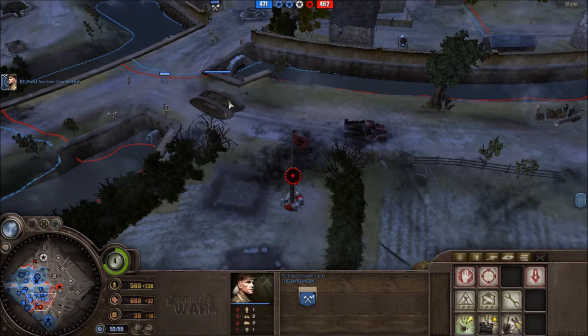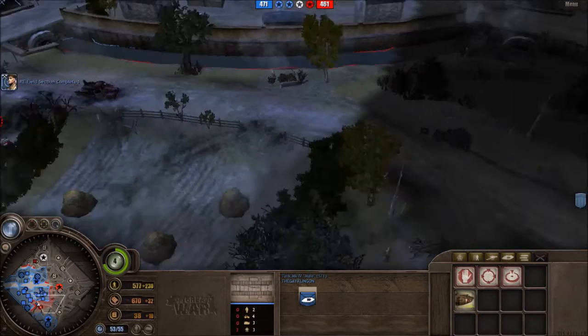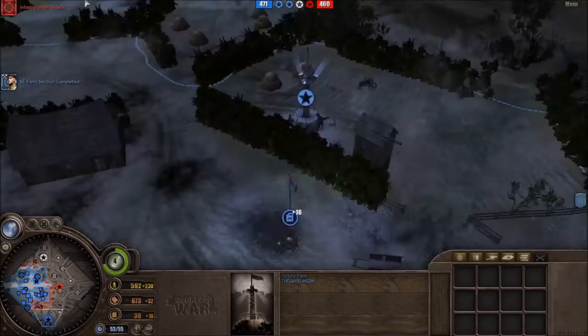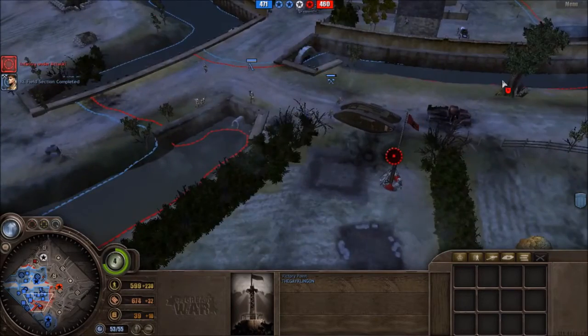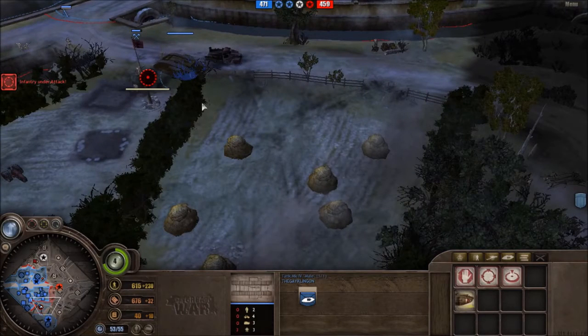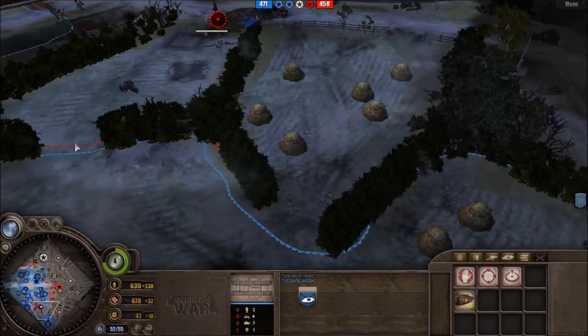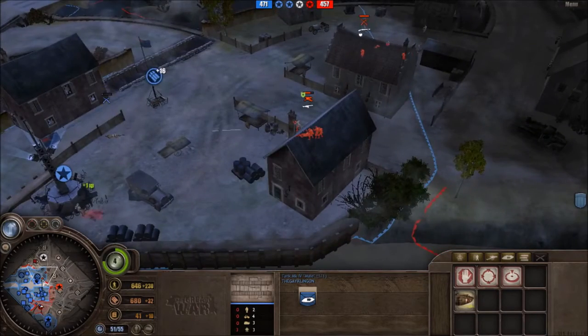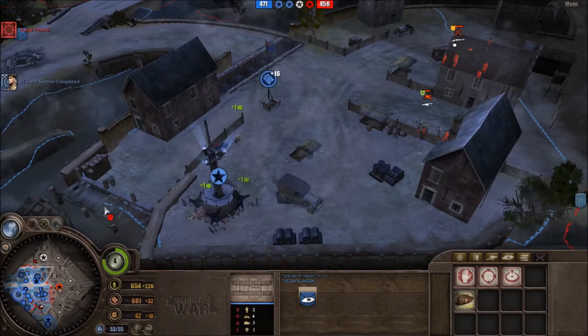Hi guys, I'm going to be talking today about the airplanes in Battlefield 1. At the moment I'm playing Company of Heroes, the World War 1 mod, The Great War 1918. It's definitely worth picking up the game to get this free mod — it's pretty in-depth, very good graphics, all details done by modders. It's just amazing.